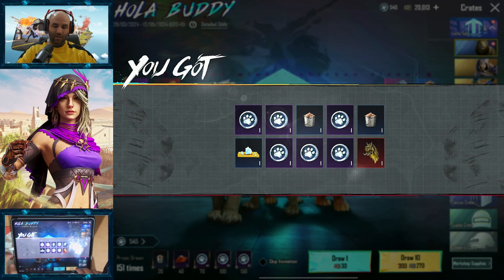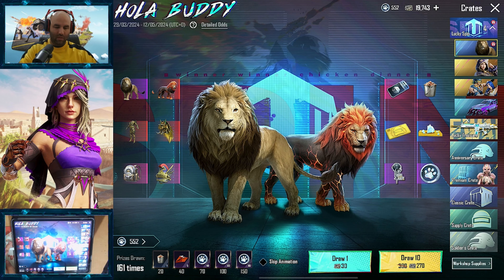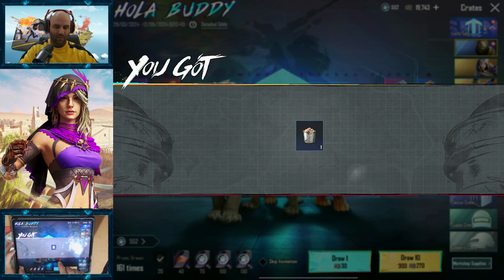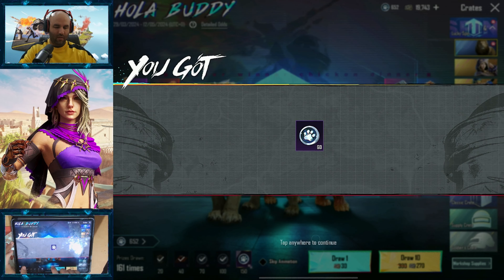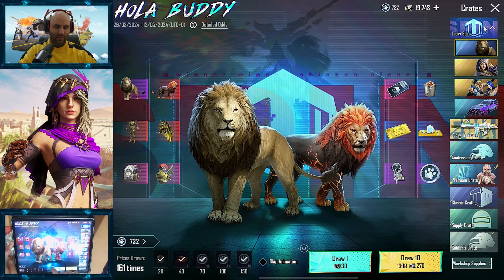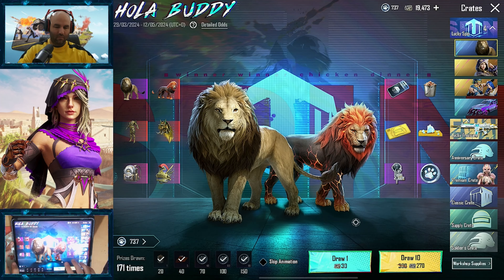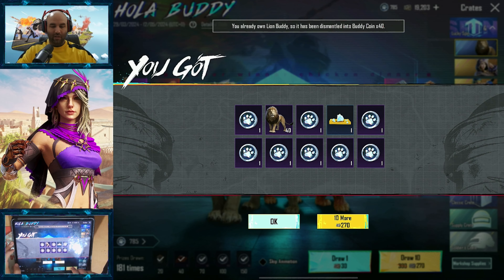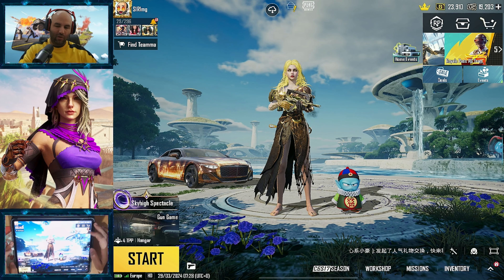We got a mythic hover or something — at least we don't really care. Let's collect all the bottom part. We need 1,000 coins. How many do we have? 732. Another lion — we got the lion three times. So apparently unlocking the lion is not so expensive.